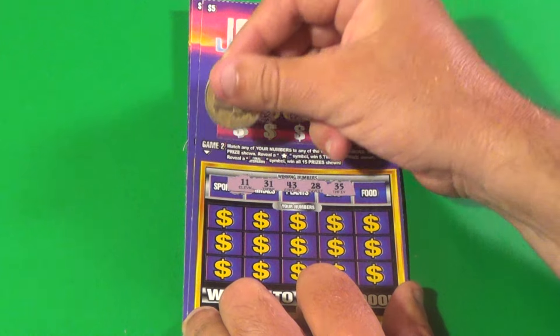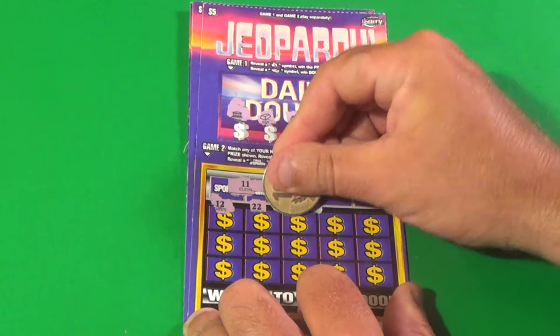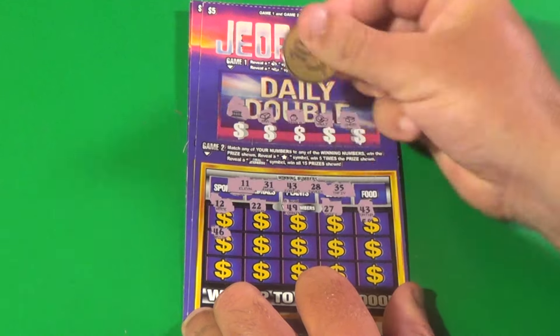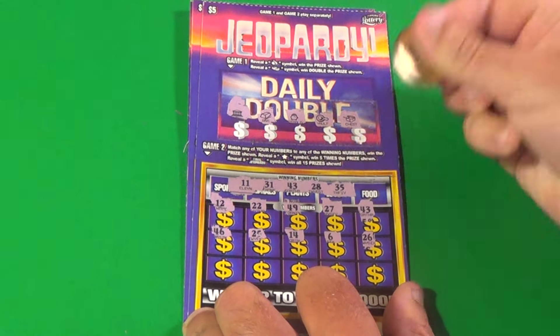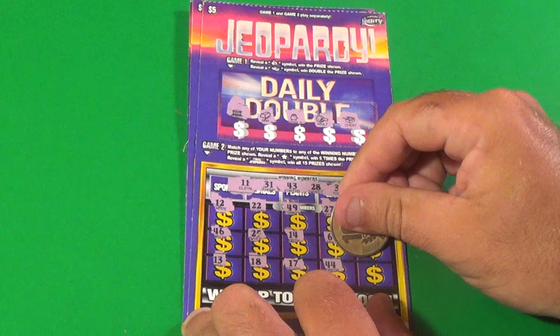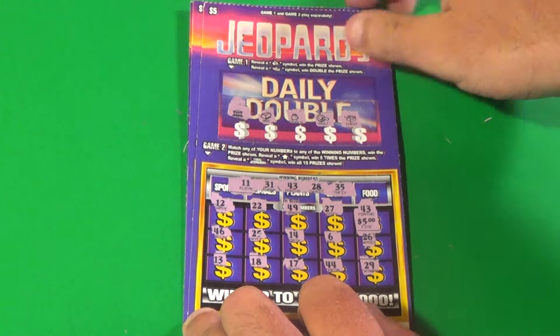The winning numbers are 11, 31, 43, 28, 35. Our numbers are 12, 22, 49, 27, 40 — bam, the 43! Then 46, 25, 14, 6, 26, 13, 18, 17, 44, and 29. And I already saw what that is — it's a $5 win.